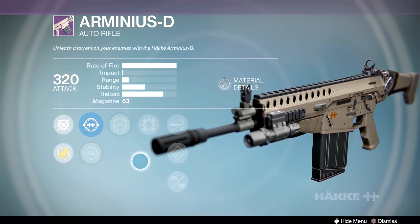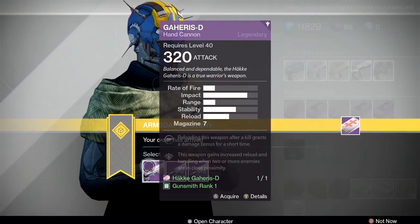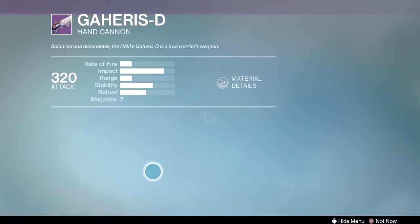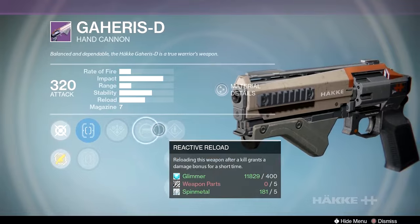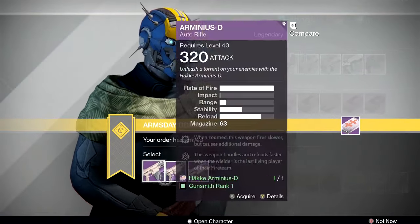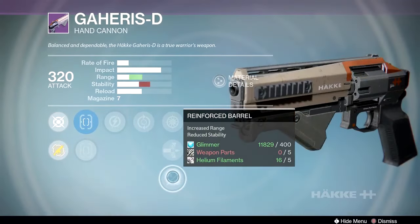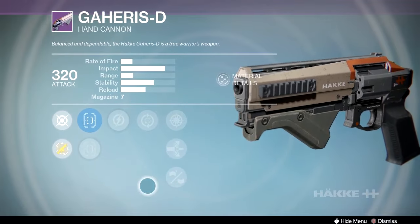PvP options aren't here this week for the Arminius-D, so if you want a high rate of fire version for PvP, wait until next week. Moving on to the Häkke Gaheris-D — a gun I just want to pass over because I can't find a use for it. The Judith-D has more impact. One roll has danger close, reactive reload, speed reload, and oil frame — no range perk, so I'd pass.